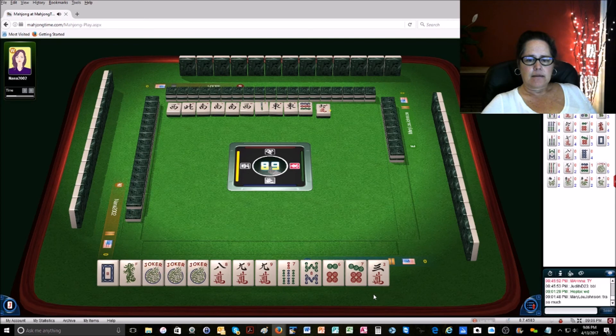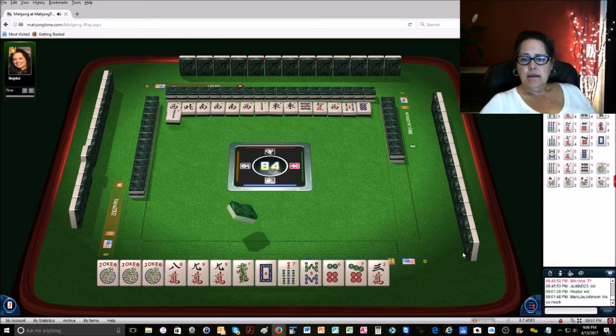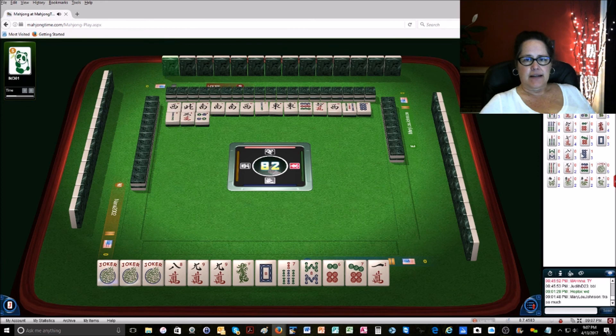These are our discards right here. I think I'm going to mark them off with this dragon. Everything from the dragon to the right is to let go. 5 bamboo. So we need 7 cracks, 8 cracks, and 9 cracks. And this is a concealed hand, by the way, so we have to draw it all ourselves until we're ready to win. Let's get rid of that 3 crack. Let's see if we've missed any tiles with our 9. None are out yet — there are no 7s, 8s, and 9s for cracks out.